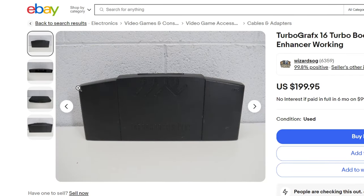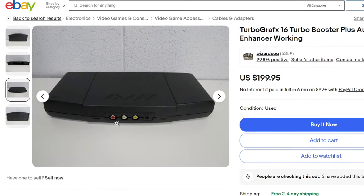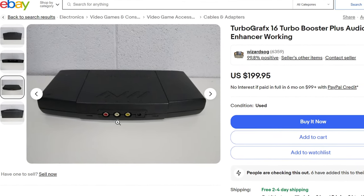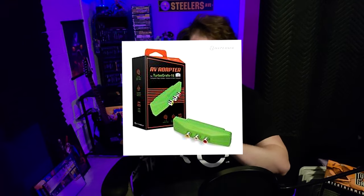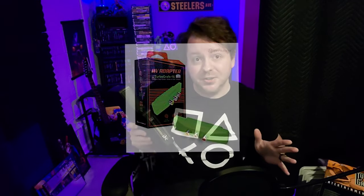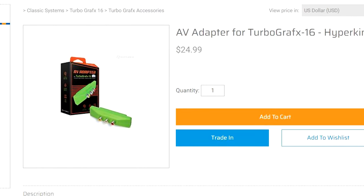Plugging into the back here, you can get the Turbo Booster — it's an official TurboGrafx accessory. They're kind of rare and expensive, but they do a solid job. Hyperkin also has a third-party device that gives you composite — the red, white, and yellow signal. I've seen kind of mixed reviews on it, but it's cheap and out there. It's certainly a lot cheaper than getting the official Turbo Booster.